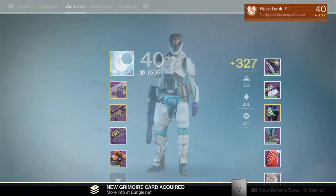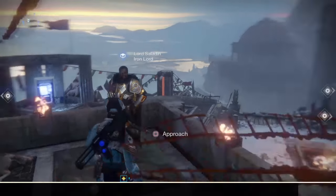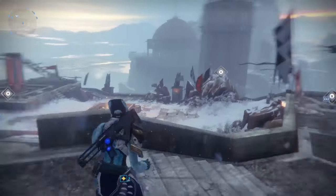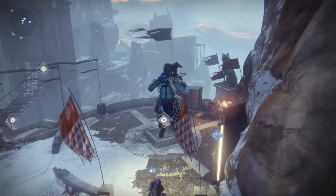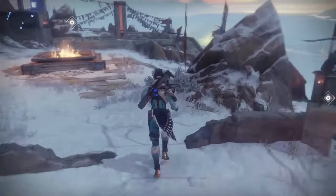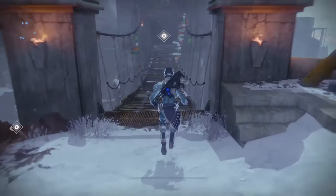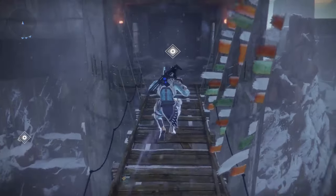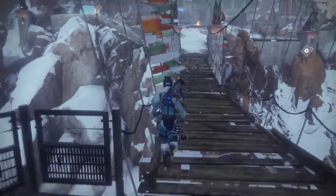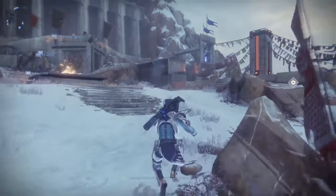The next step is 'Lighting Our Way' — we need to go to the torches and light the braziers at the Iron Temple, three of them total. You can see this tracking on screen. We make our way to the right-hand side, jump over this area, and light the first brazier just like that, then head down and through the middle one — that's number two.